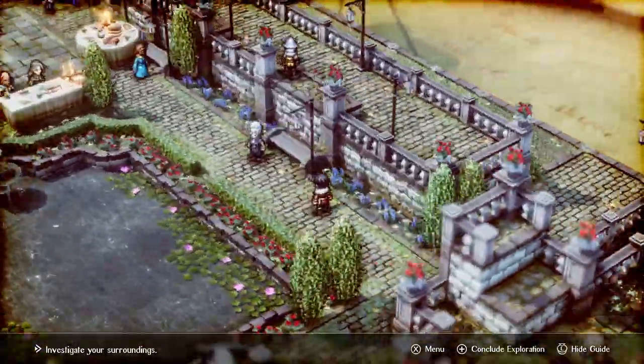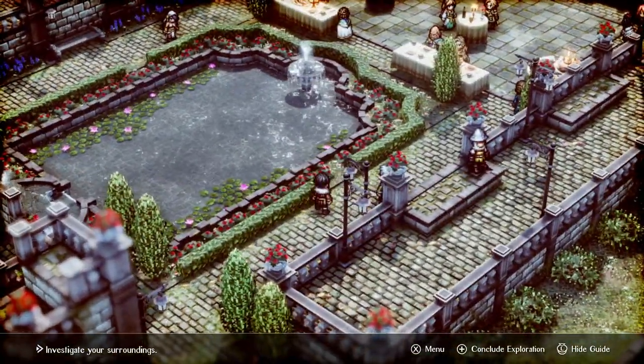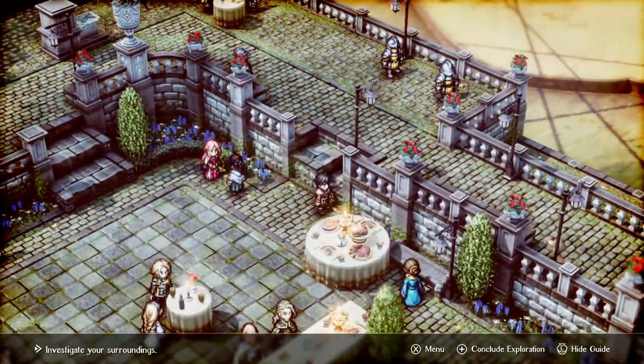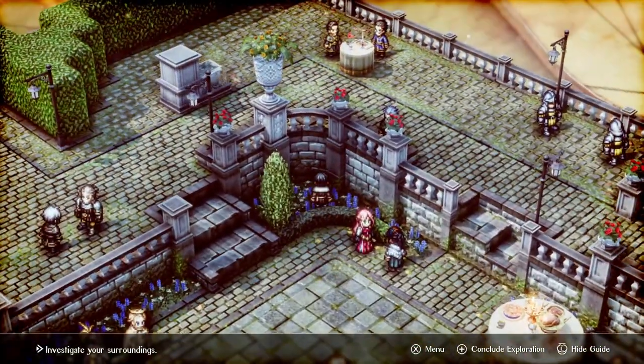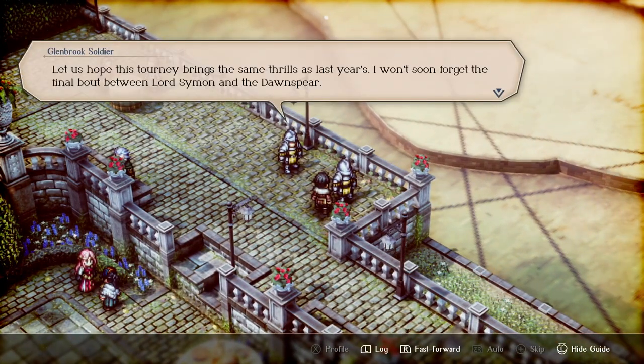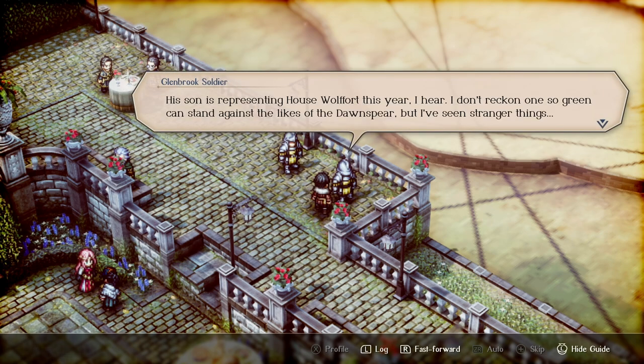The host looks around the map for any missed shiny pickups. He wishes the camera was free rather than locked to 45 degrees, but acknowledges the game likely looks better that way since all areas were designed with 45 degrees in mind. Bystanders chat about last year's tourney final between Lord Seamone and the Dawnspear being 'a match for the histories.' One says he doesn't reckon 'one so green' can stand against the Dawnspear, but he's seen stranger things.